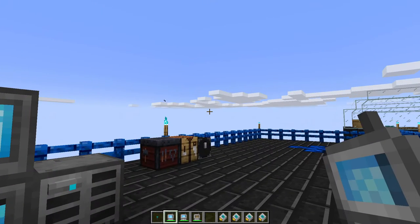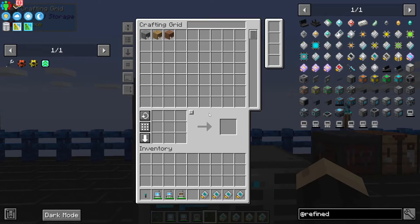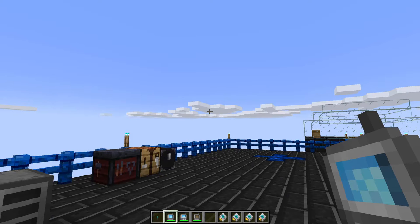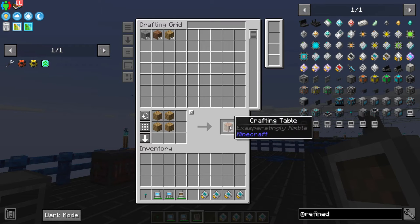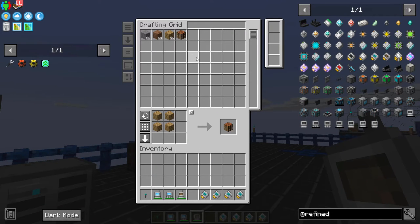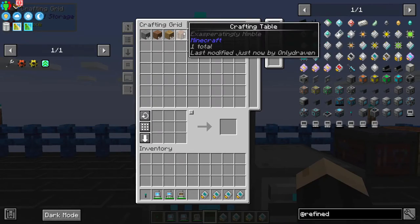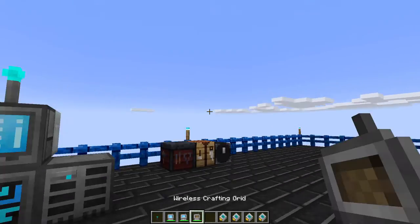Now that they are charged and synced, if I right-click with my grid I can see the items inside my Refined Storage. The wireless grid gives you access to items but does not give you the ability to craft. For that you need the wireless crafting grid, which gives you the same access but also lets you craft directly. For example, I can take planks and make a crafting table using items from my storage system — it adds to the disk in the disk drive, just remotely from a distance.